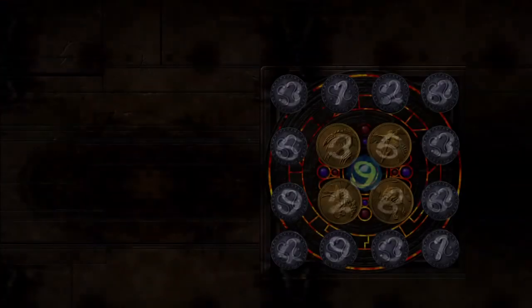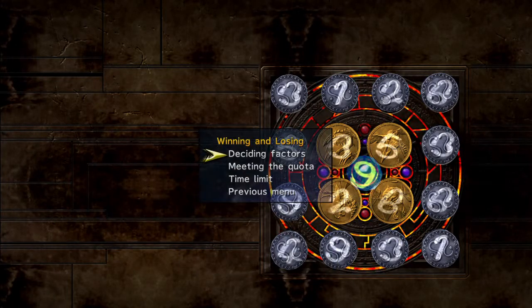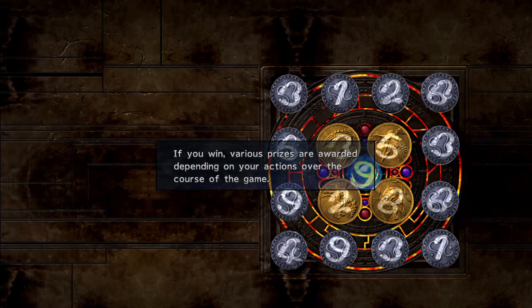This concludes this tutorial. Deciding factors: this tutorial explains the various conditions that determine the outcome of the game. If you win, various prizes are awarded, including a dress pair if you complete the main mission campaign.